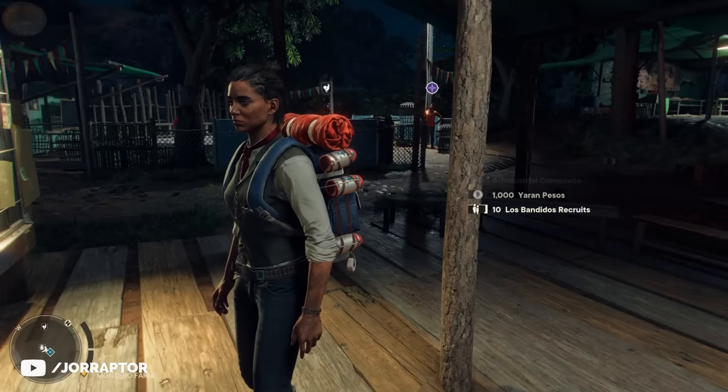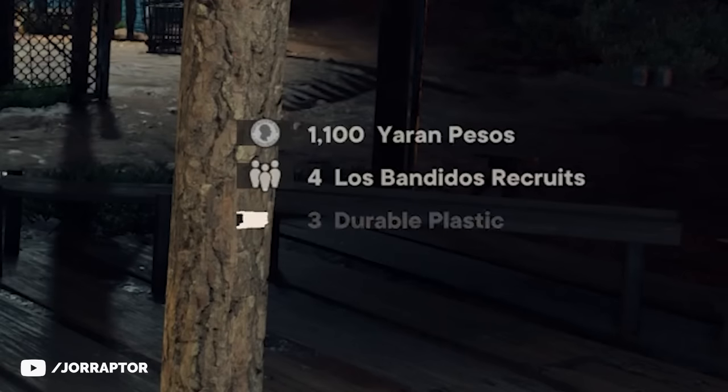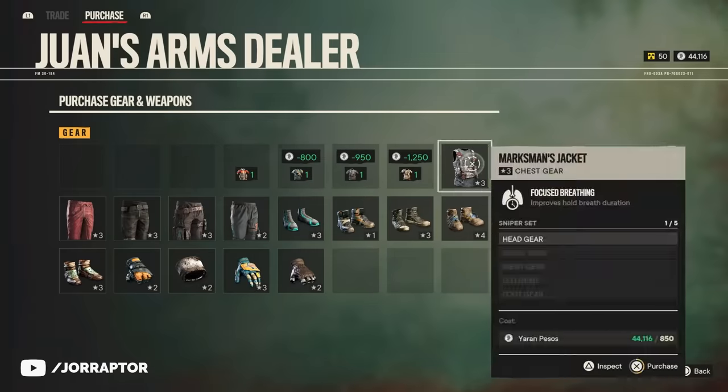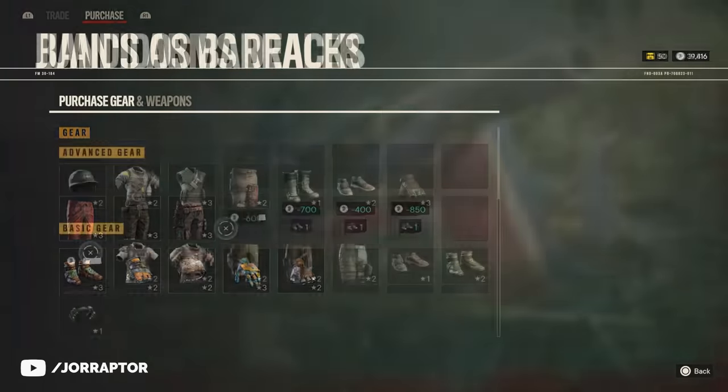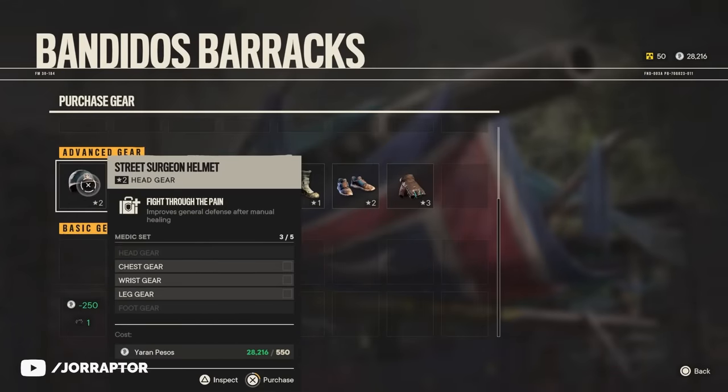It's very easy to get unlimited money and resources in Far Cry 6, so you're able to get all the weapons or gear from vendors, including from the Los Banditos Barracks, who sell exclusive gear sets you totally want to look at. You can also buy all the hunting locations and other intel.